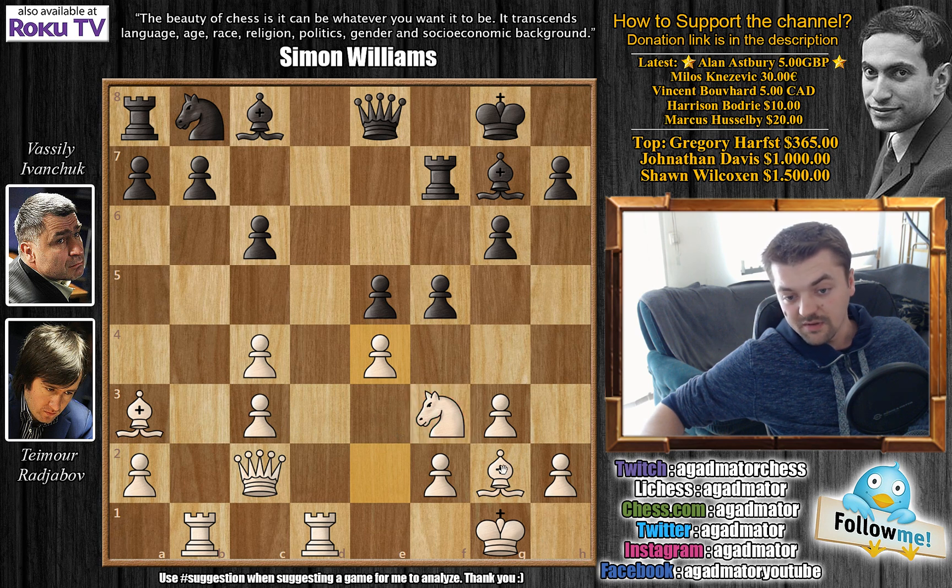After d captures on e5, d captures on e5, bishop to a3 develops the bishop and attacks the rook on f8. Rook to f7 by Ivanchuk, then rook fd1 attacking the queen, queen to e8, and e4. White is already almost completely developed — the knight is developed, the bishop on a3 is a very nice piece, rook on d1 occupies an open file, rook on b1 a semi-open file, preventing the bishop from developing to d7.